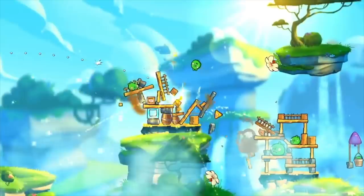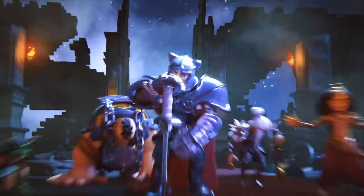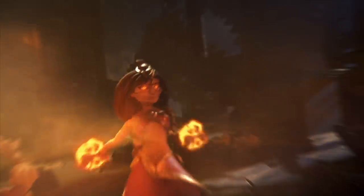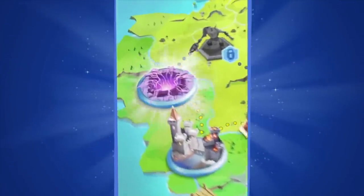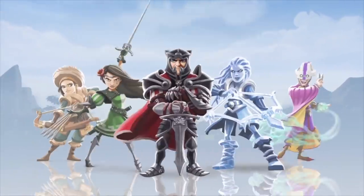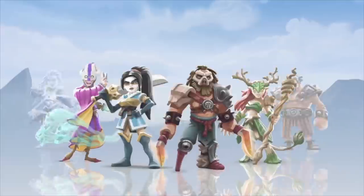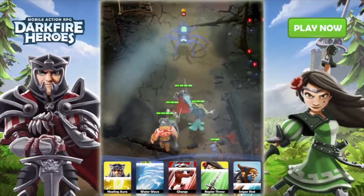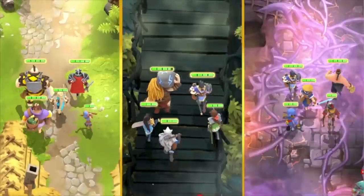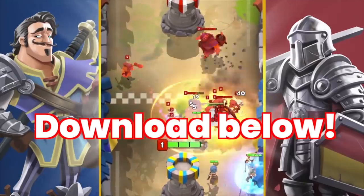Thank you to Darkfire Heroes for sponsoring — from the developers behind Angry Birds. This game gives you real-time combat; assemble your favorite team of five and move out. In real time you've got a top-down view commanding your party, battling enemies till the boss showdown. All levels and enemies are uniquely handcrafted, not auto-generated, so strategy is required. Heroes — including rare and epic characters — are easy to get. 50-plus heroes all with unique specials. Darkfire Heroes is free to play on mobile, so click the top link to download.